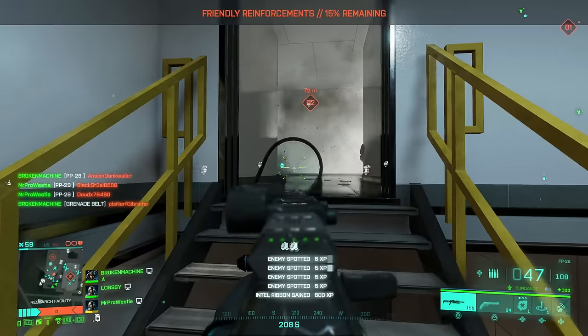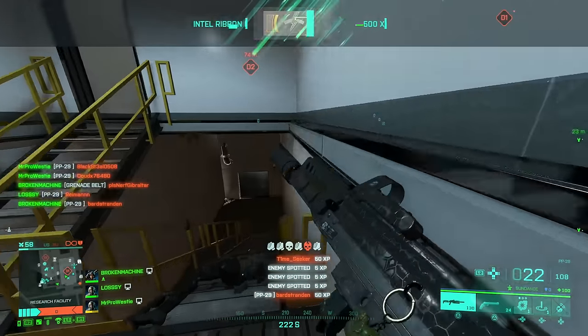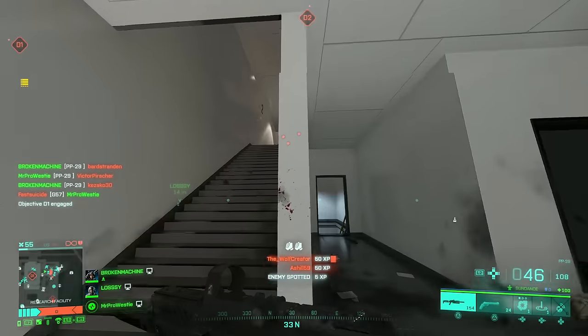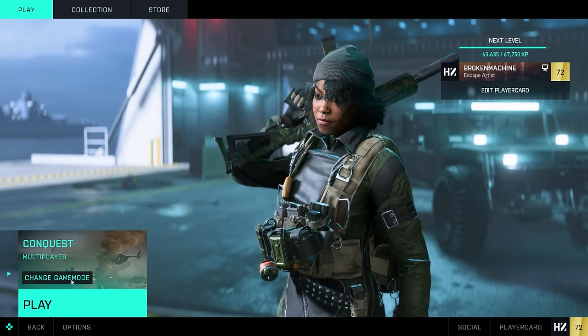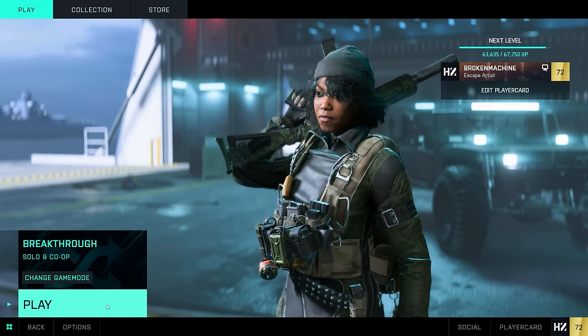My next tip: you've got to learn to anticipate your opponents more. I'd highly recommend you try Breakthrough Mode — it's more chaotic than Conquest, however your opponents will always come from one side of the map, making it much easier to get to grips with the combat of 2042. In the main menu, you can get a good feel of this mode against AI bots. A couple of rounds on that and you'll feel much more confident in your approach to the game.